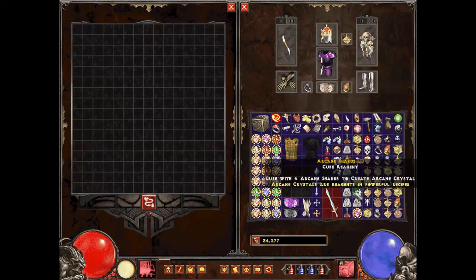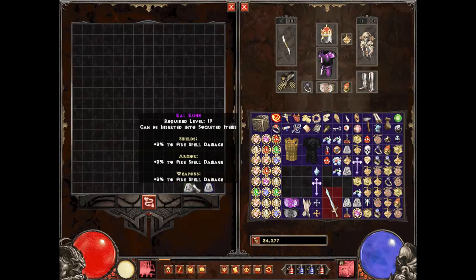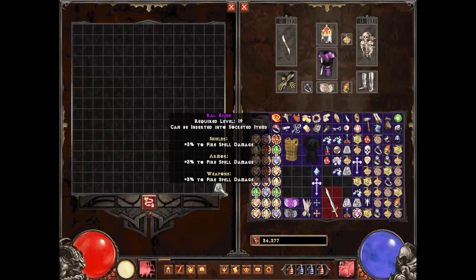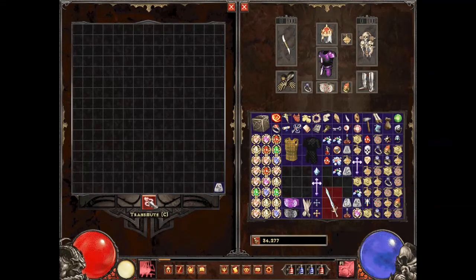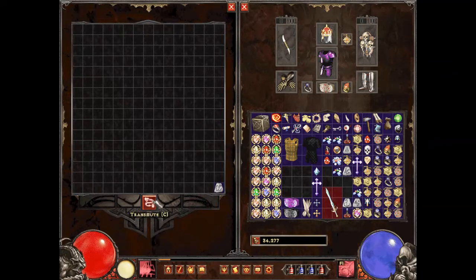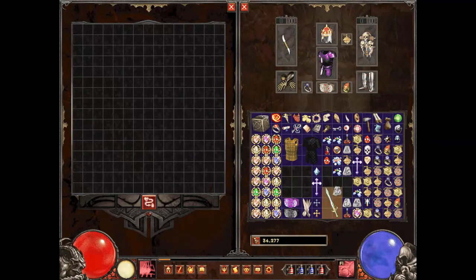For runes, it's pretty much the same — you need two to go to the next higher rune and transmute to get something higher. But the difference is when you have a rune by itself, it'll actually downtier it, going down one level every time you transmute. This is very useful when you need an exact rune — you can just keep transmuting all the way down to the one you need.